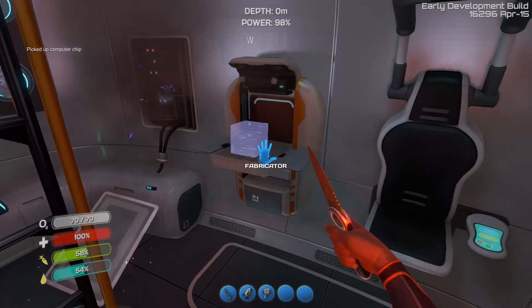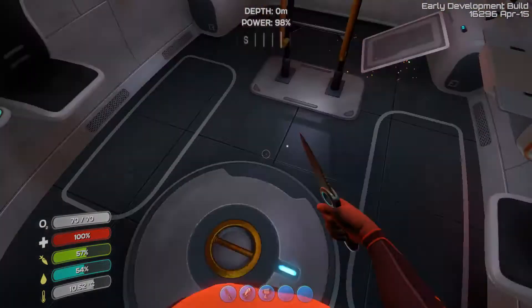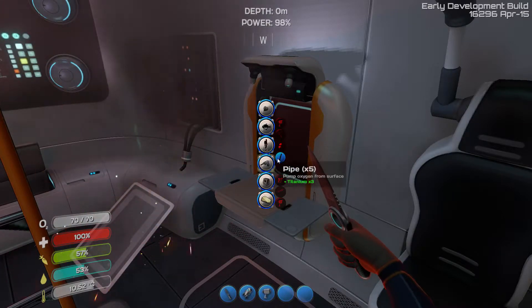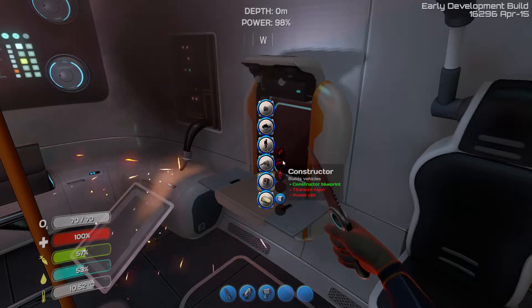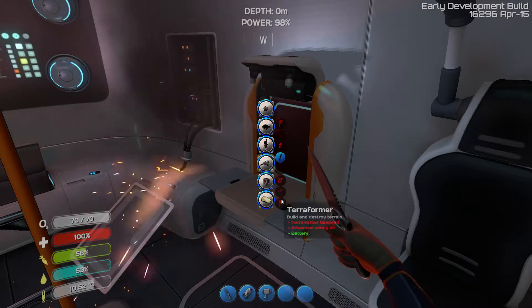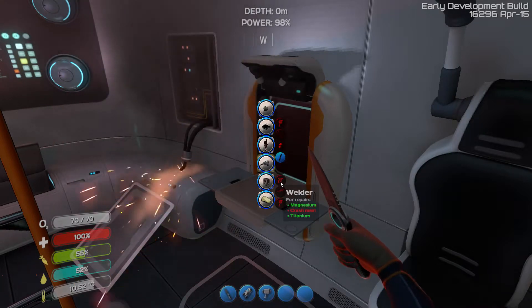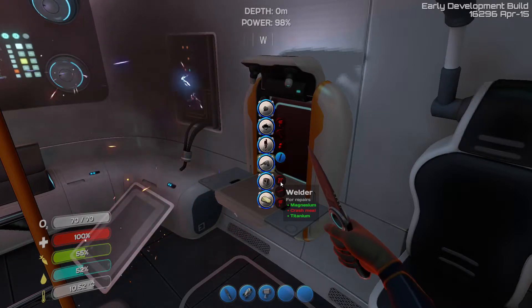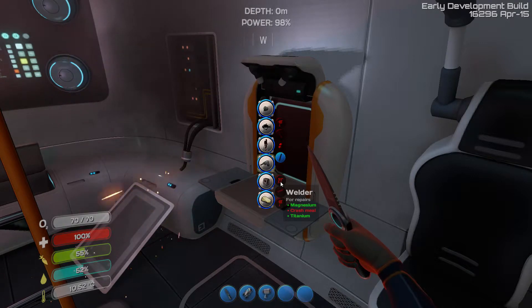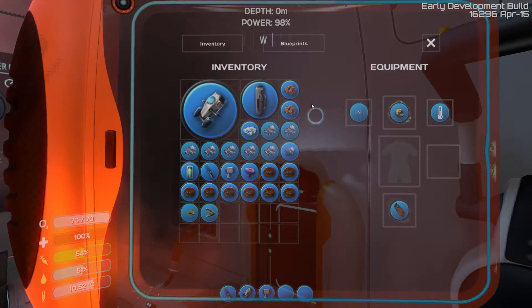Now we have all our equipment. We picked up a thermometer — there it is at the very bottom, there's an extra thing saying thermometer. That's going to be important I'm assuming. We need a welder because eventually I want to make a Cyclops — they can take damage and you need a welder to weld it back together. When we make a sea base we're going to need that as well.